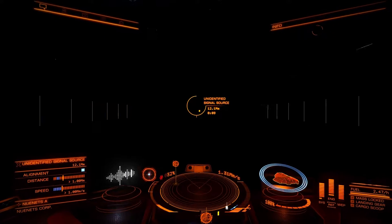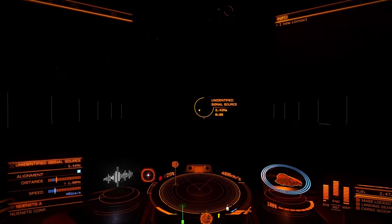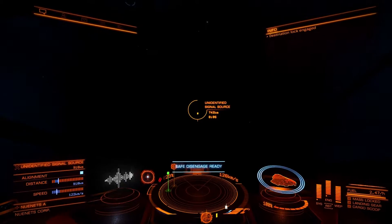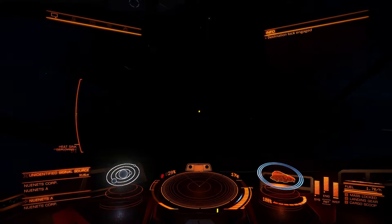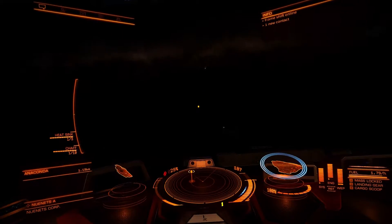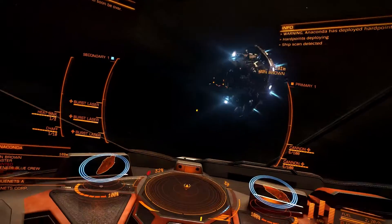I'm hoping there's going to be at least one, maybe two pirates in here. Let's get this ship organized. Let's jump in and say hello. What's that? An Anaconda! Oh it's like a fortune. Are you wanted, sir? You are wanted.